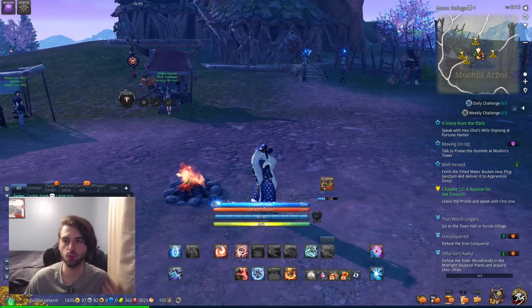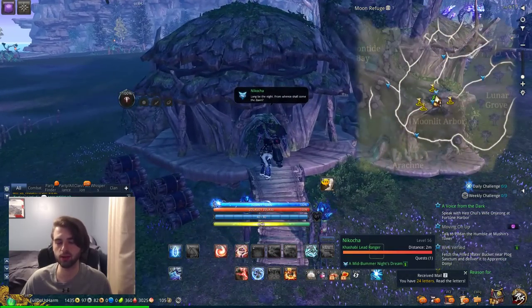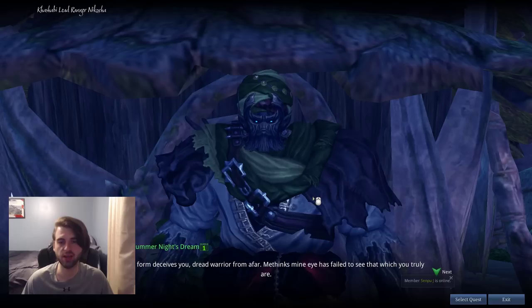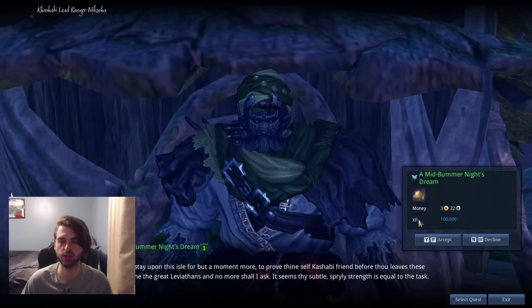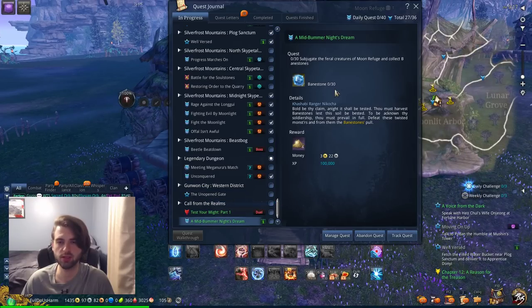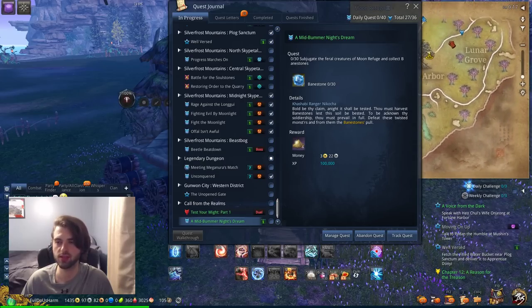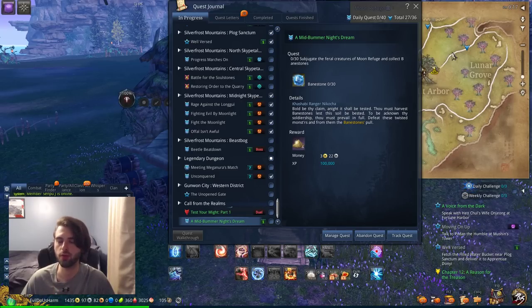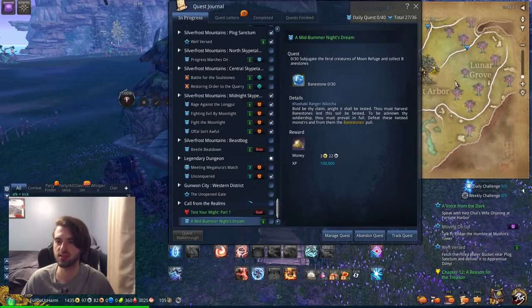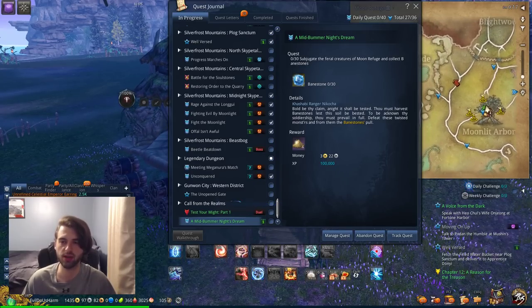Now that you're in Moon Refuge, the first thing you want to do is turn around and talk to the tree NPC. He's going to give you the main area quest — a daily quest you can do every single day for a solid amount of gold. It gives you three gold, but you're really in it for the Starlight Powder, although the gold is a nice bonus. What you need to do is gather 30 Banestones. These Banestones drop from the various mobs in the area, so you'll go around killing everything. It's one of the few open world areas in Blade and Soul, with a few distinct little biomes.